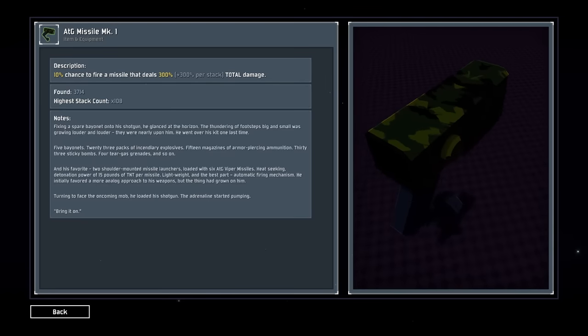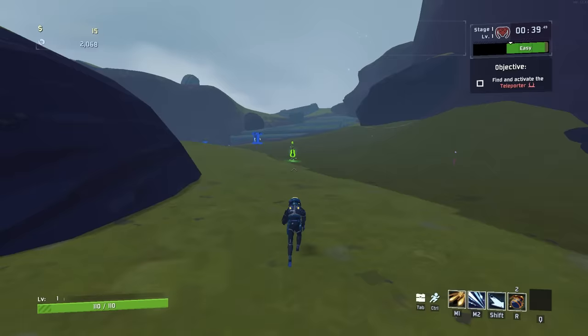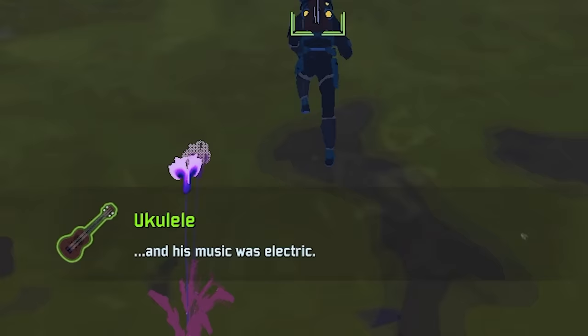Item descriptions in Risk of Rain 2 are often completely wrong, and I'm not talking about those weirdly ambiguous non-descriptions that some items have — 'and his music was electric.' Oh, thank you, very informative. I'm not even sure that's a complete sentence, let alone an item description, but that's not what we're going to be talking about today.